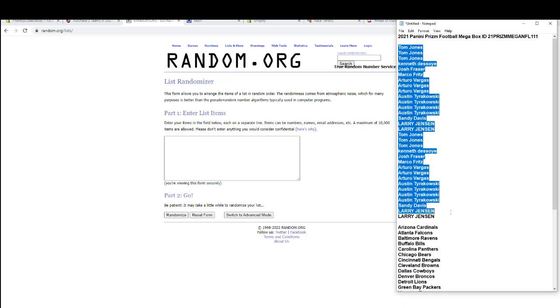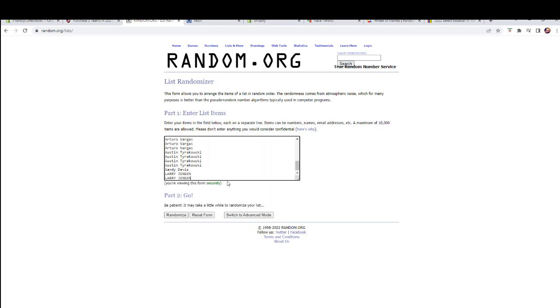TJ down to Larry. Let's copy and paste. Good luck, guys. 32 flip names and teams seven times each.